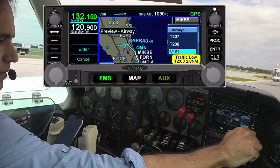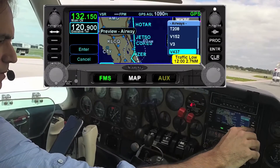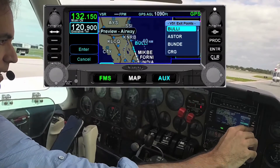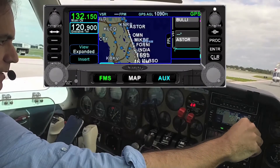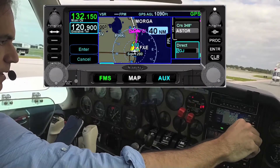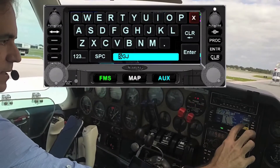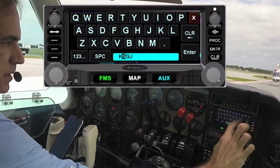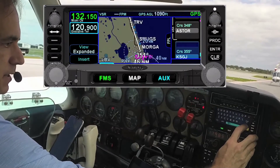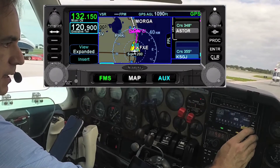Then I tell it what's next: Victor 51. I choose Victor 51, press Enter, and it asks where I want to get off Victor 51. In my case, I want to get off at Aster. So I exit at Aster and choose another waypoint. The first option it shows is St. Augustine VOR, which is correct, but I want to go directly to the airport, so I press K. It knows the nearest airport is St. Augustine, Sierra Golf Juliet, and I select that.